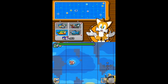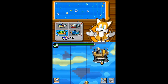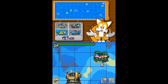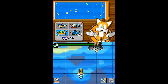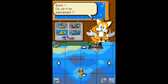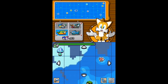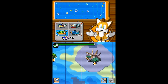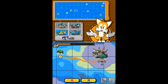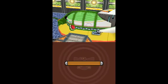Il me semble qu'il fallait vaincre ce personnage-là pour pouvoir récupérer les émeraudes du chaos. Ce qu'on voit en gris sur la carte, c'est juste les endroits que je n'ai pas encore visités. Globalement, j'ai tout trouvé. Le nombre total des îles est marqué quelque part. Il faut noter que certains endroits nécessitent d'y aller en sous-marin.